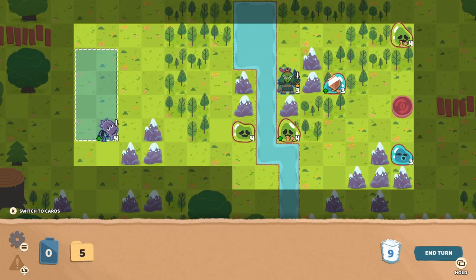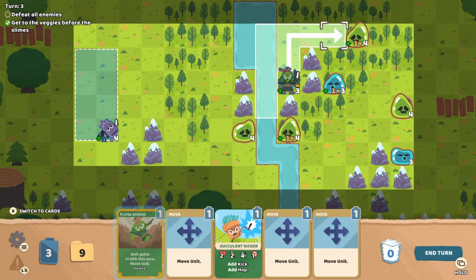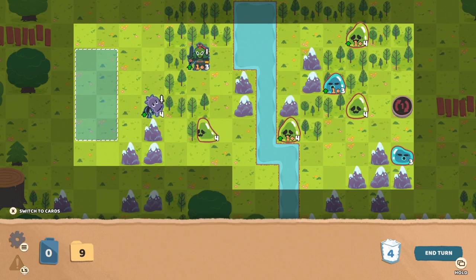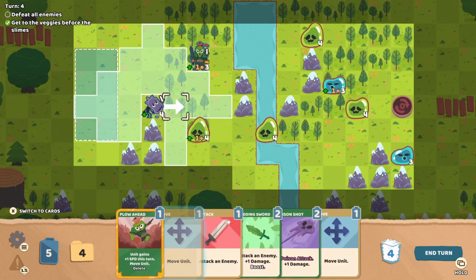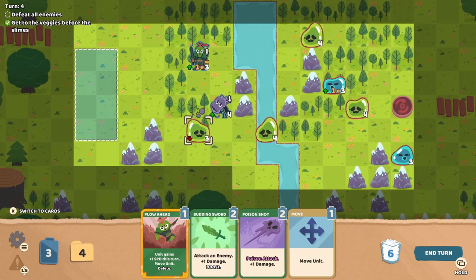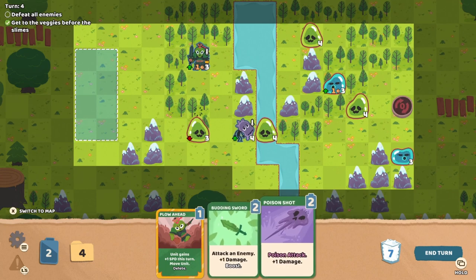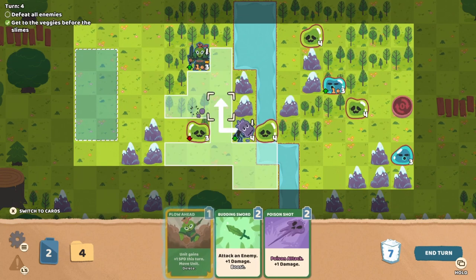We'll have to move our unit up. Oh no, he was able to reach — they have range. The blue ones have range. We have to back him up a bit. Actually, if I go in — oh, he doesn't have any attacks. Well, he has his free attack, but that's not really going to cut it. I think we just need to back him out a bit. This could get really spicy. So we could boost this again — I don't know if I want to just yet. I kind of want to move Goober up and have him attack two enemies.